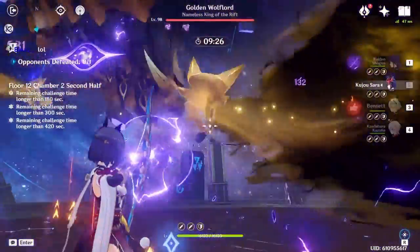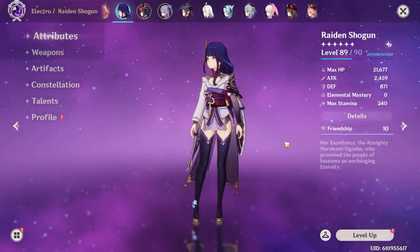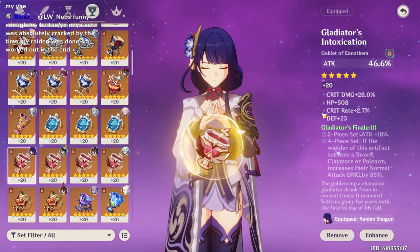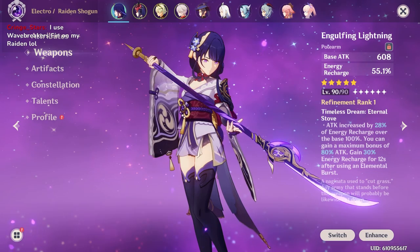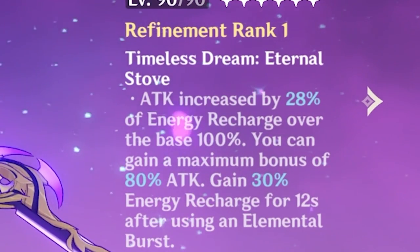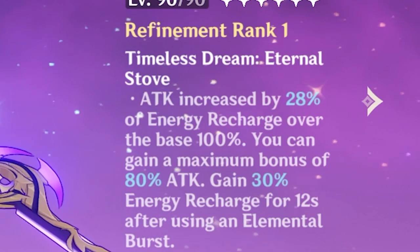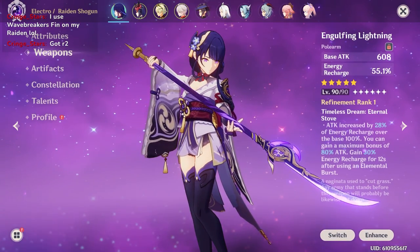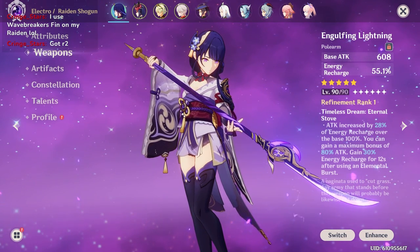Especially when Spiral Abyss consists of single-target bosses that do not generate energy particles. For the R1 Engulfing Lightning, using an Energy Recharge Sands and Attack Percent Goblet I got about 131,000. Compared to the 135,000 we got earlier, the percent difference is only about 3% give or take. The point about practical versus maximum damage is emphasized even more if you have R1 Engulfing Lightning. And for those who max refine it, eventually the Energy Recharge Sands and Attack Percent Goblet will beat out the Attack Percent Sands and Electro Damage Goblet setup.